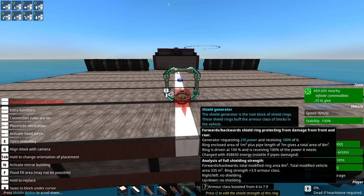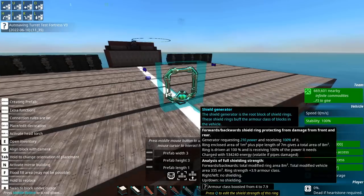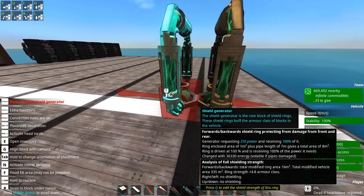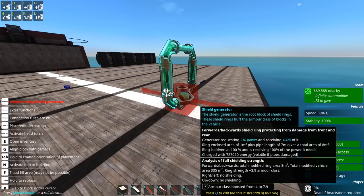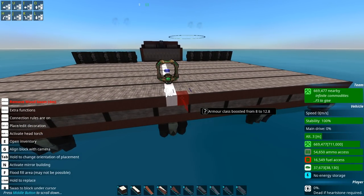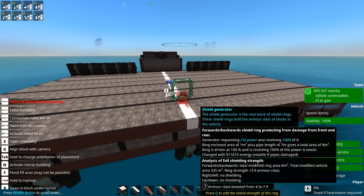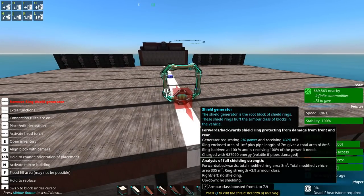This area of ring shield adds 3.9 armor class — and it's not just structural blocks, it's all blocks, which is handy. But there are fast diminishing returns. If you have this little ring shield adding 3.9, you'd think a second one would add another 3.9, but it actually only adds 0.9, bringing the total to 4.8. So you really don't want to go completely nuts with ring shields because of dramatically decreasing returns for every one you add. They also don't scale linearly — and they eat a lot of engine power. This tiny 3x3 ring is taking 210 power.